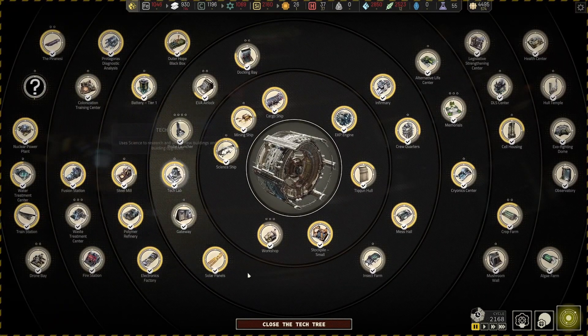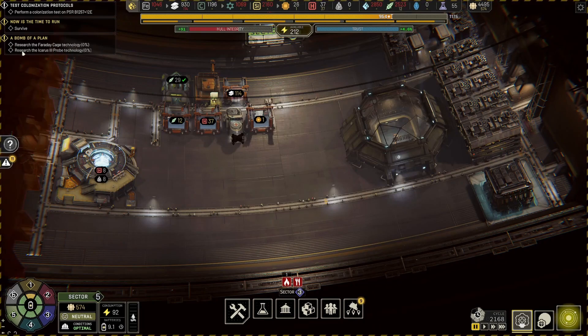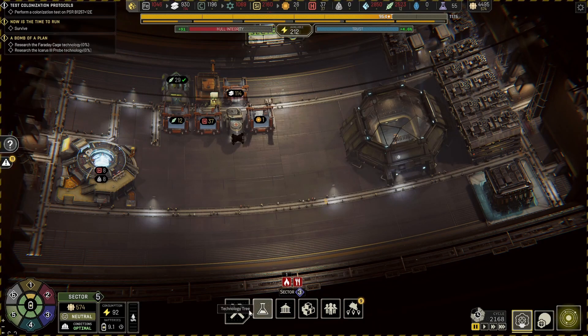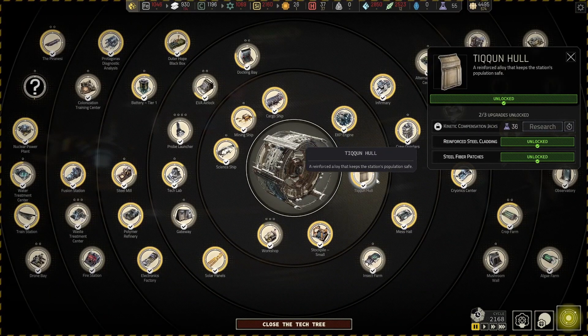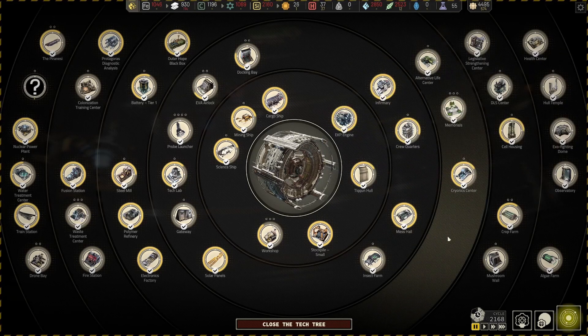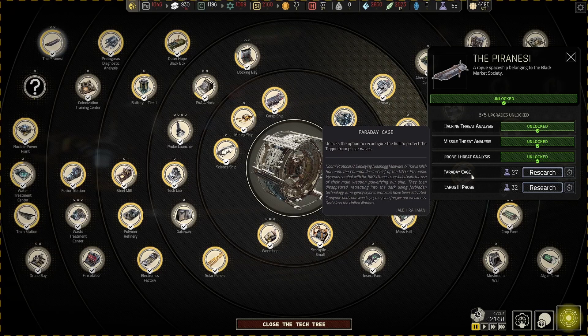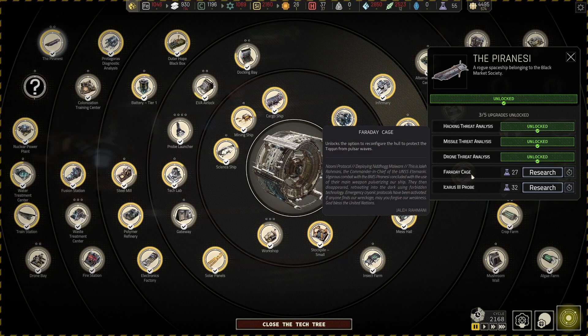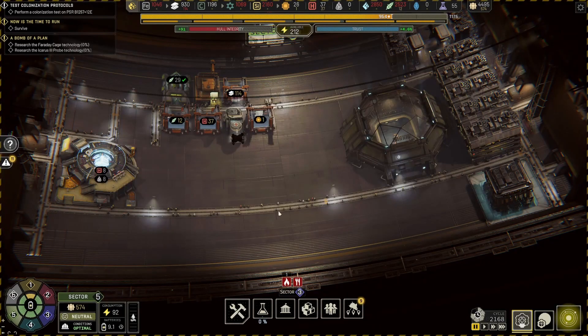How do I do any of the things I'm supposed to research? Faraday cage technology and Icarus tree probe technology. Oh those seem new — Faraday cage, there they are. Yeah sure, let's just do those, it's fine.